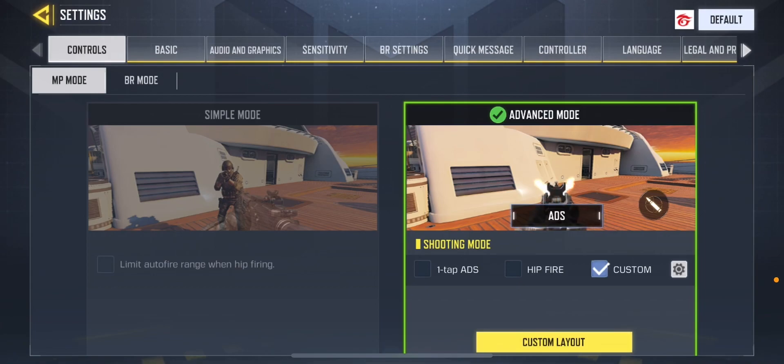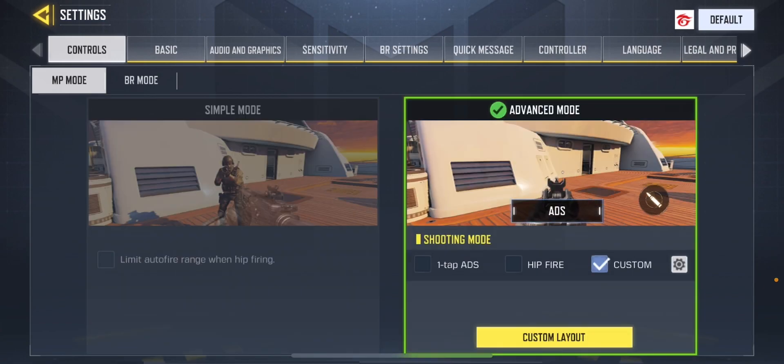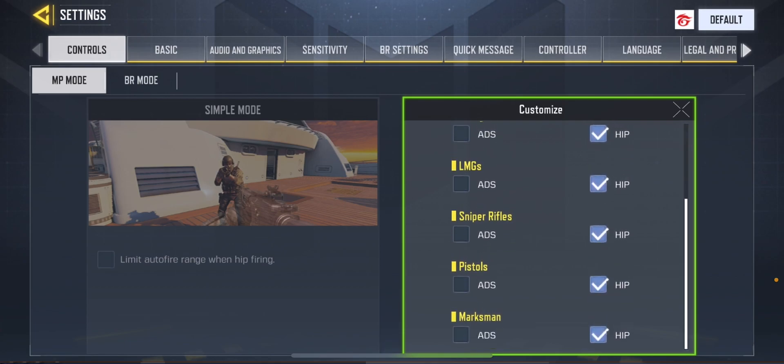I use Advanced Mode instead of Simple Mode — it's really a common thing in competitive Call of Duty Mobile. If you're not new to this game you know that Advanced Mode is the best option because Simple Mode gives you limited capabilities. In Advanced Mode you have full control over your gun. I always use hipfire rather than ADS for each gun because I think hipfire gives you more control over your aim.